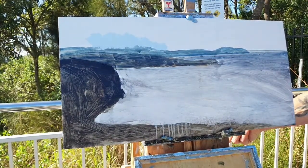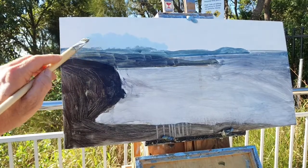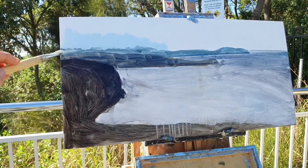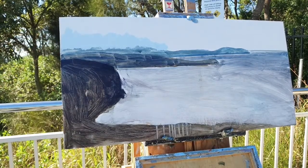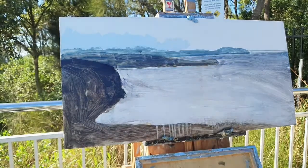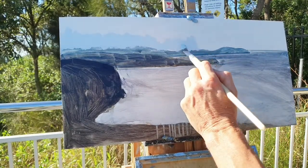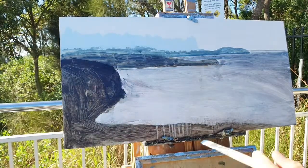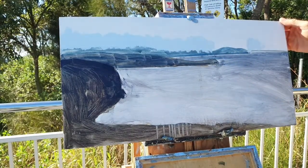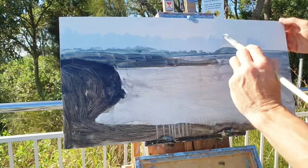Weather's good today, the wind's not too bad. This scene is called Captain Cook Lookout. So let's get the sky in. By keeping it thin to a house-paint consistency, it spreads so easily — I like to keep the sky soft and hazy and nice and thin. As I go up I will add more Cobalt Blue to my mix.